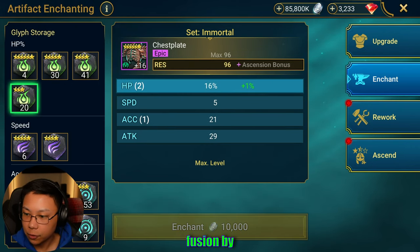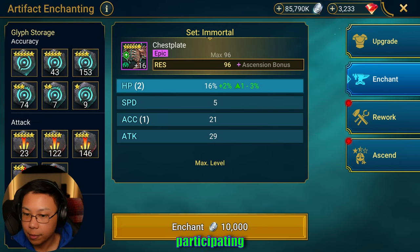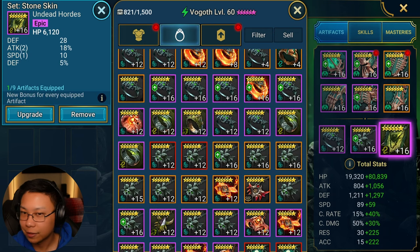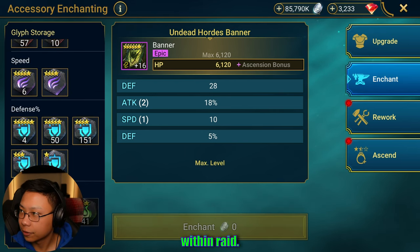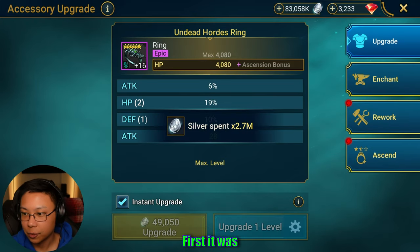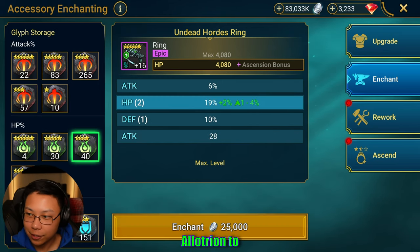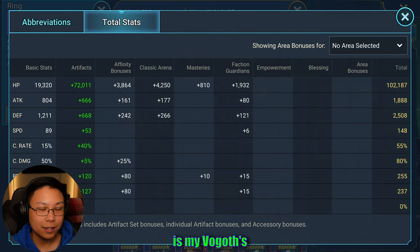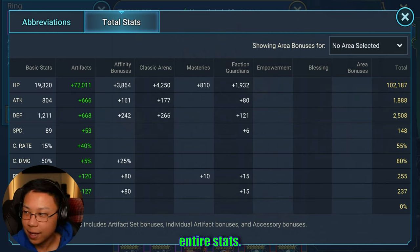How are you guys doing with the fusion by the way? This fusion I'm actually skipping — I'm giving myself a break, and it feels good to not have to worry about doing a fusion. It's a nice little breathing room within Raid because we were just going back to back with events constantly — first it was Alatreon, and it just didn't stop from there. It went from Alatreon to Archer to Armand. Anyway, here is my Vogoth's full stats: 100k HP, I like this. 2.5k defense, nice and slow, and some Res and Accuracy — not too important in my opinion.